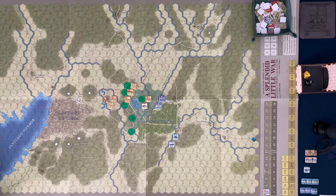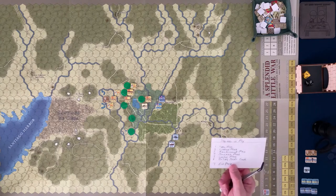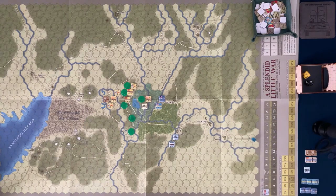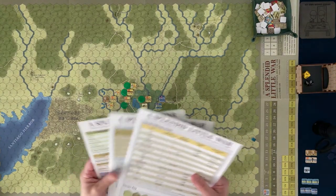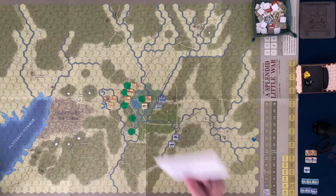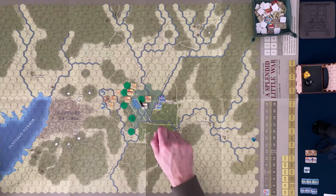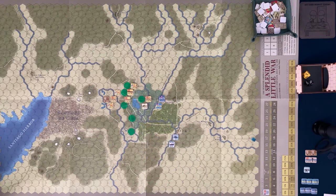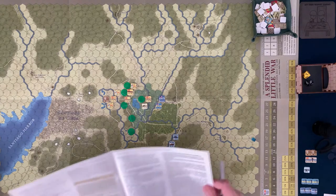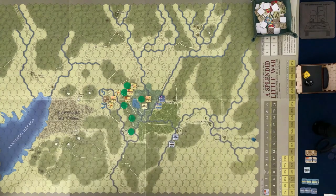Over here I've got a note about the sequence of play. There's no sequence-of-play reference card, but you do get some nice heavy stock cards as shown in the unboxing. I've written the sequence of play on a three-by-five card that I'll be referring to. To win as the U.S. side, you must control a majority of the objective locations and lose no more than five subunits — any other outcome is a Spanish victory.